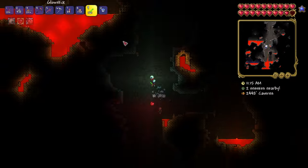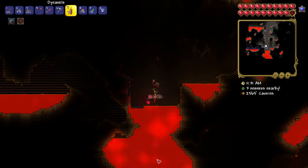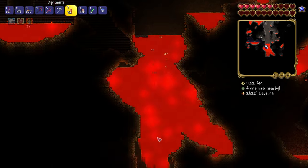Hard mode is entered after defeating the Wall of Flesh. Post Plantera is entered after defeating Plantera, which is a post mech boss. The mech bosses are hard mode bosses. Endgame is entered after you defeat the Lunatic Cultist.